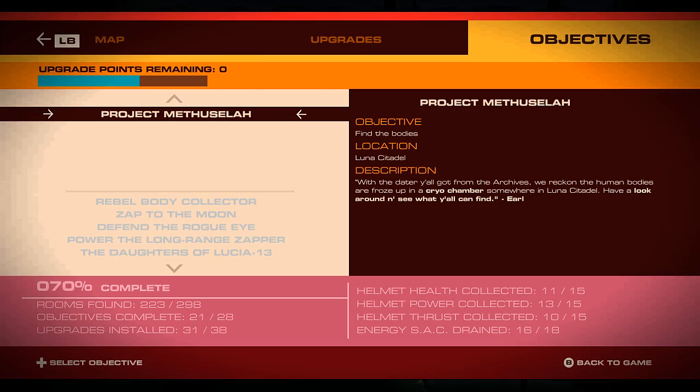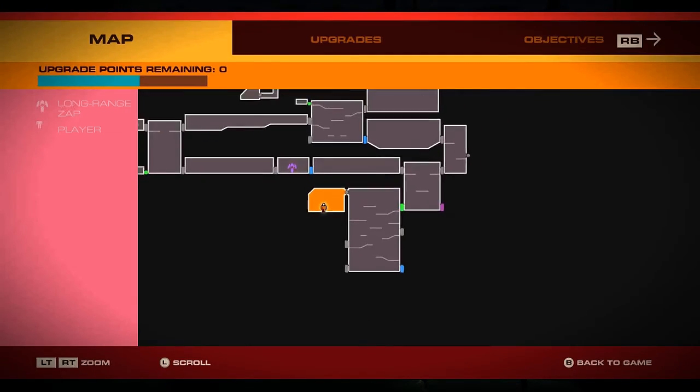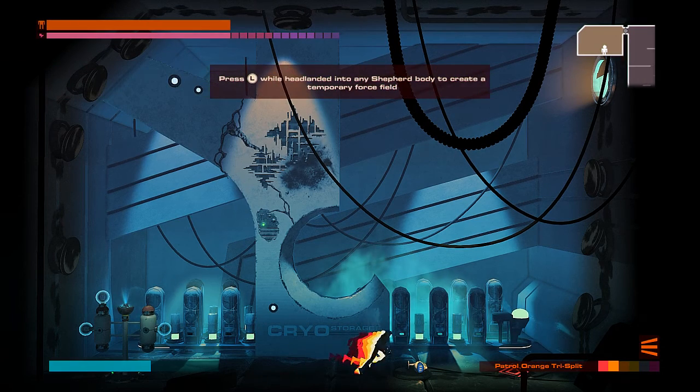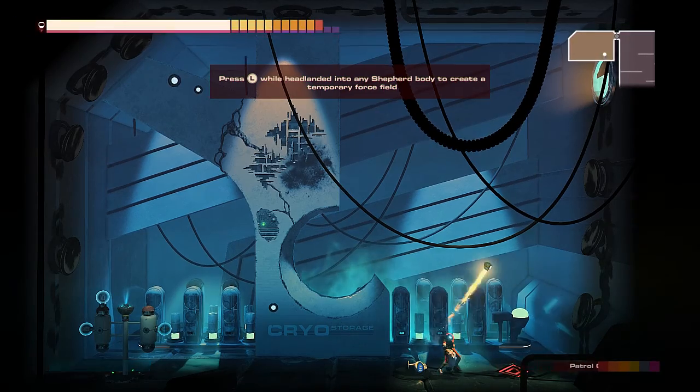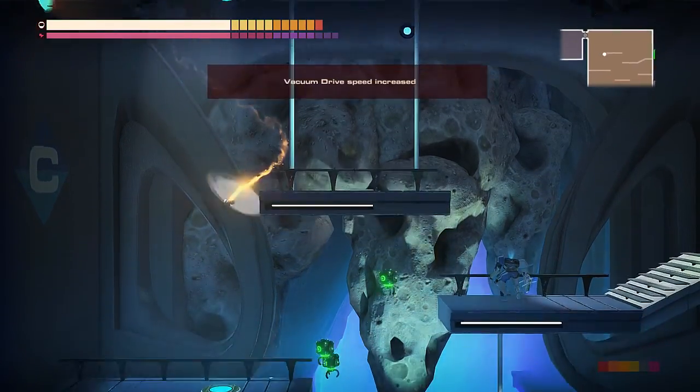21 out of 28 objectives. A lot of rooms explored now. 2 energy stacks left. What's my next goal? Going further down in this one will give me things to do. Goodbye, body — I'll never forget you. I'll probably... I might forget you.